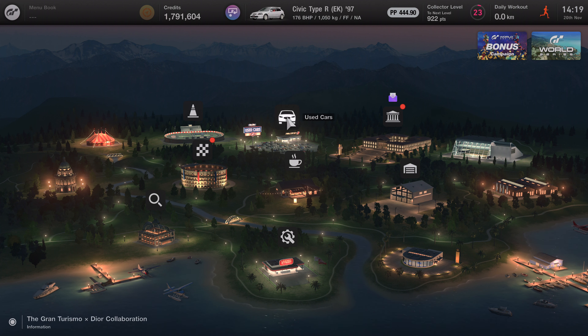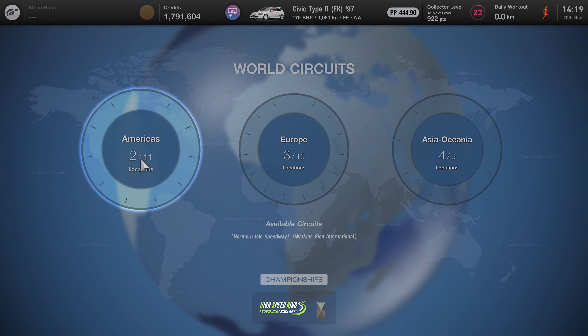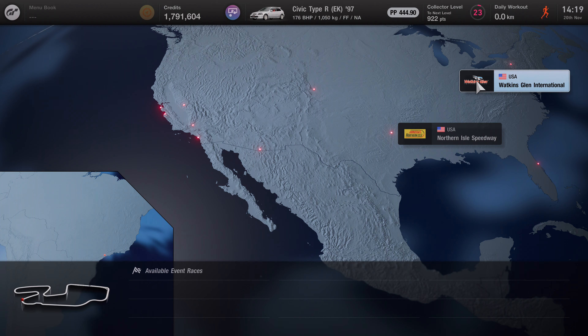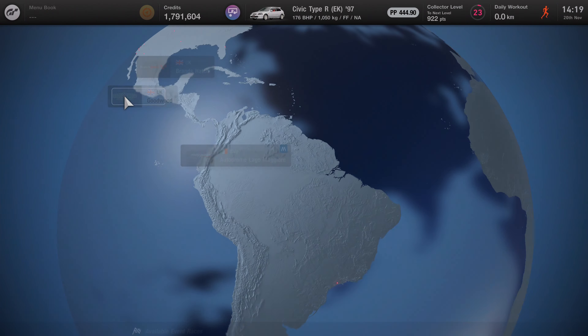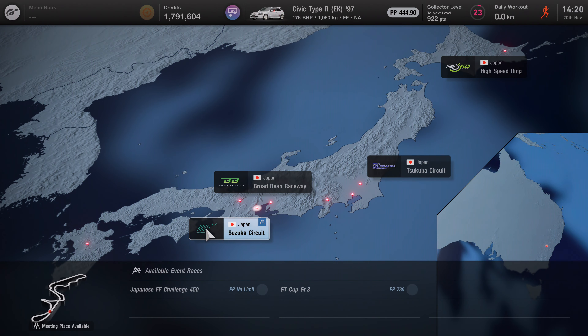That was a long rant — let's get back in the game. I have no idea what we were doing. I think there are no road circuit experiences left to do. Watkins Glen I did as well; I did all the circuit experiences. Tsukuba, Suzuka — I think we did those in the recent episode. So I'd say we'll just be doing the cafe.